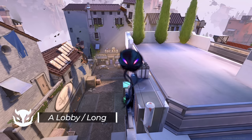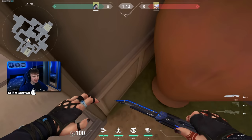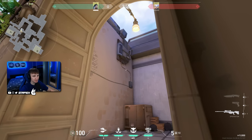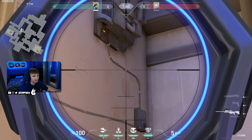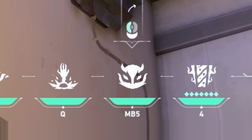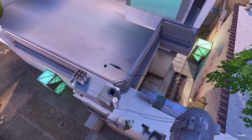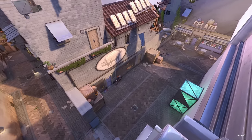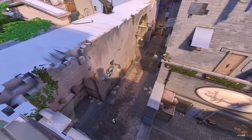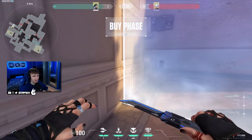With this reveal you can get early information on A and A long. For this lineup, just walk into this corner. You need to crouch for this one and line up the third ability over here. You just do a simple throw — it lands super super fast and shows you people in A lobby and everything on A long.